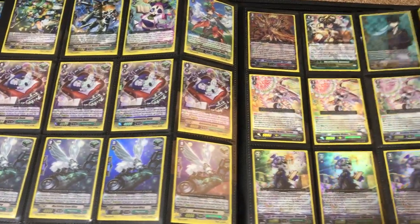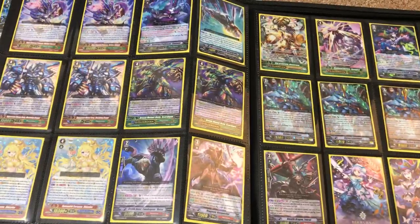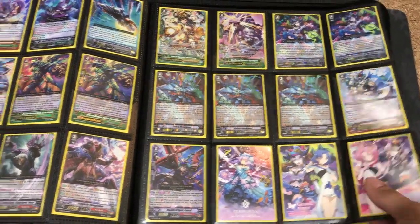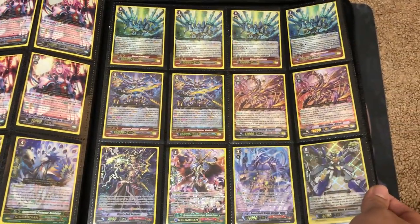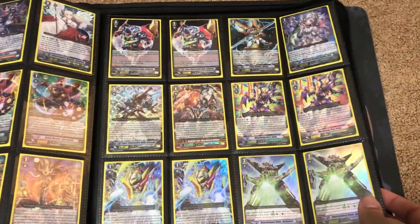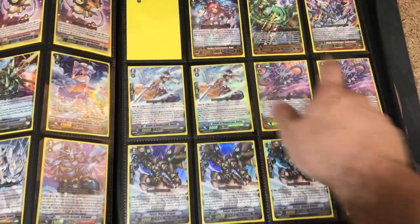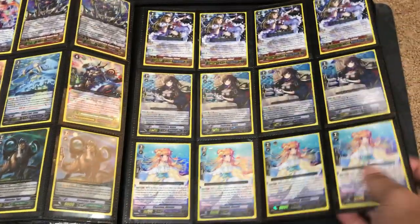Some other Gear Chronicles stuff. And once again, if you want to make any offers, just send me a message on Facebook, Instagram, Skype, or email — that's the easiest way to reach me if you want to purchase or trade for any of the cards you see in the binders. There's an original Angie on there and some other Bermuda cards.